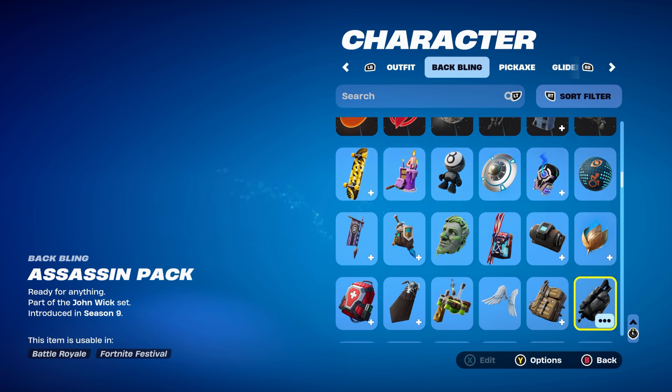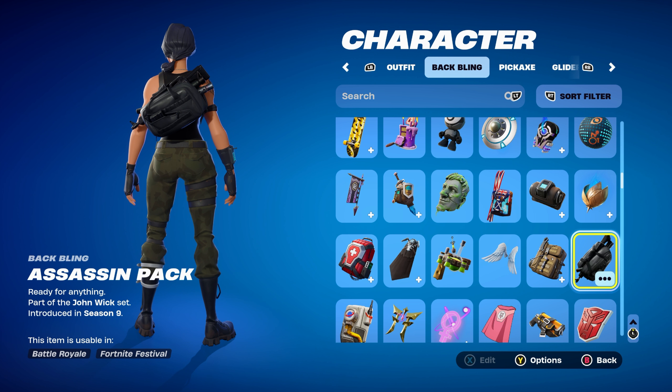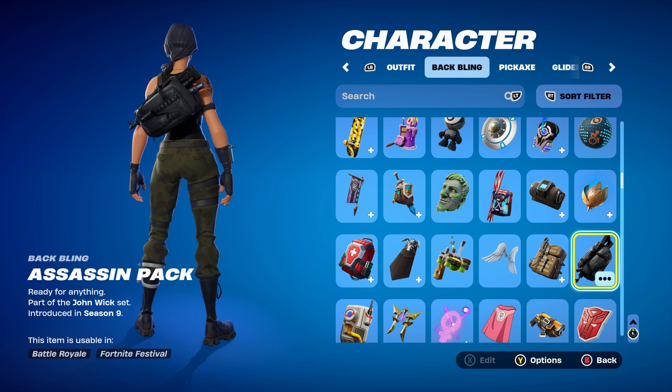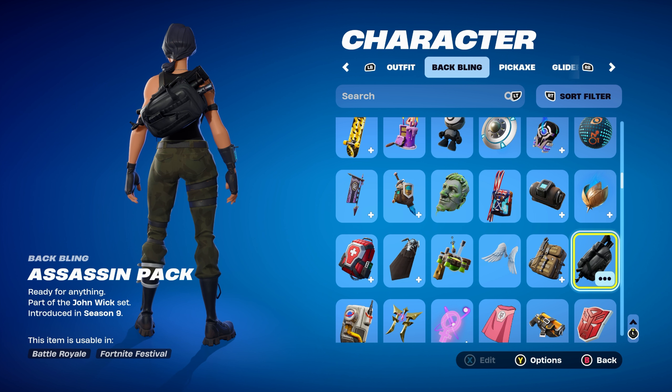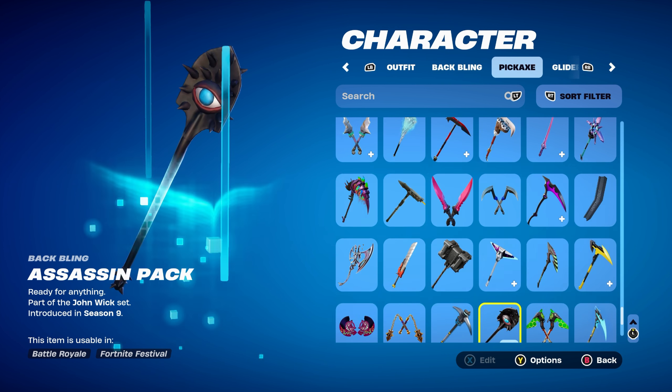For combo three, I thought I'd use the Assassin Pack, part of the John Wick set, introduced in Chapter 1 Season 9. This is one of the two John Wick back blings, using it for the fully blacked-out design. But if you have this back bling and don't want to use it, you can use any other backpack or back bling that's black-themed. A Ghost pack would work very nicely as well, but anything black-themed would work.